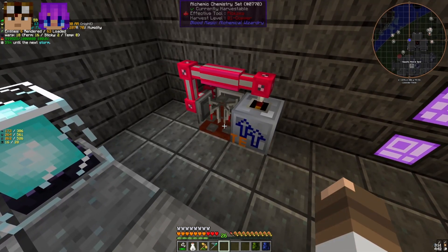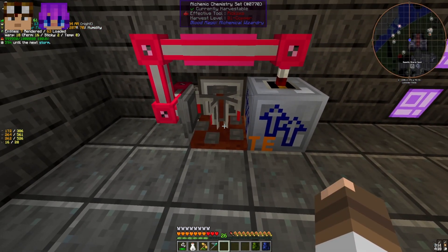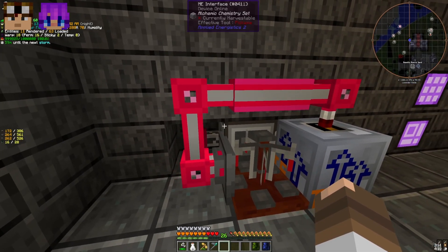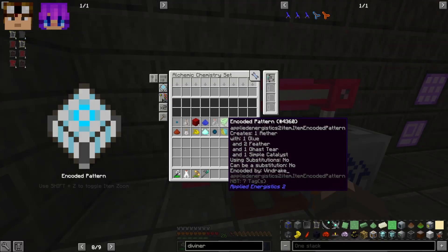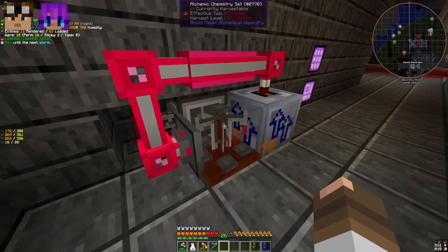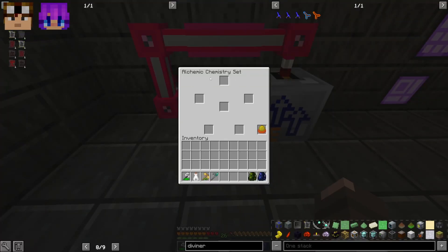Now I want to show you how to automate the Alchemic Chemistry Set. I struggled with this for a while. We figured out a way to provide items to it in a blocking-mode fashion without actually using blocking mode. The problem is that items can stack in here, causing conflicts — spaces get filled that you don't want filled and items don't craft correctly. Some people, including myself on a previous run, used a separate Alchemic Chemistry Set for each individual craft.